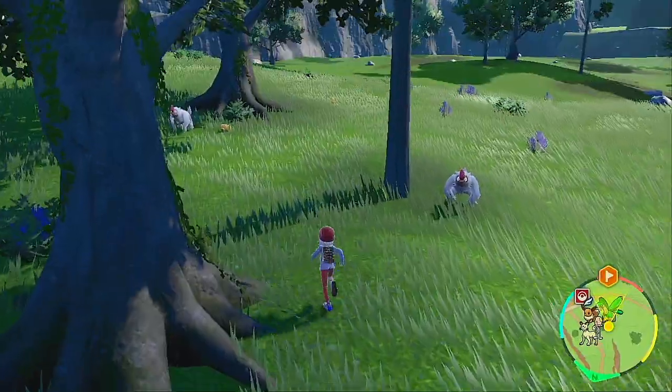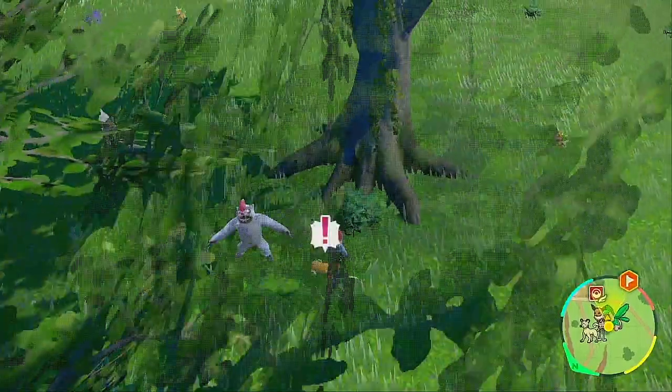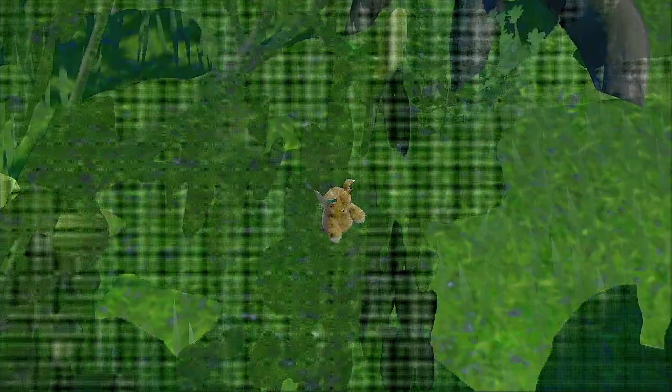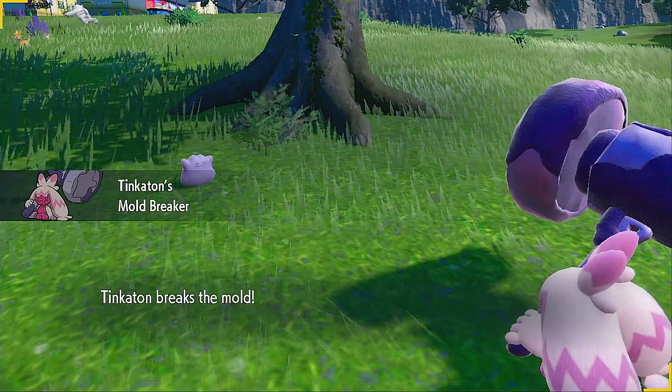Then we will check if there's Ditto in here. So this one is a Ditto. That's the way to know if it's a Ditto or Zorua even in a transformed state.